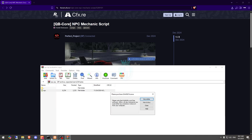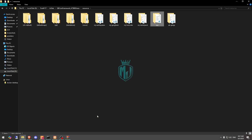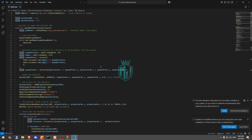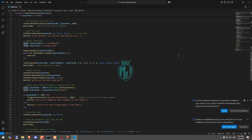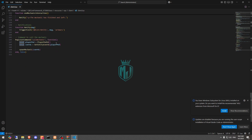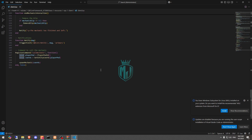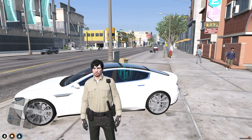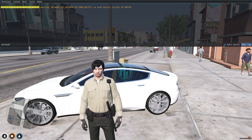After downloading, simply open and extract the file to your resources folder. Then open it and go to the client/client.lua file. When you scroll down to the bottom you will see the command: 'call mechanic'.